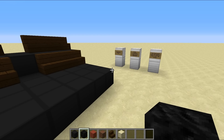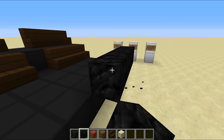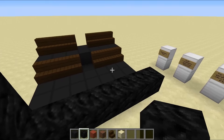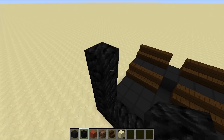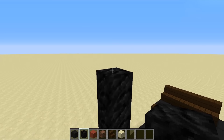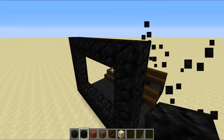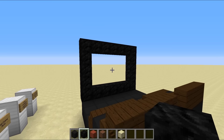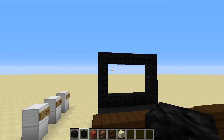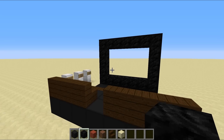Next up we're going to be building arguably the most important part of the cinema, which is of course the screen. For this I'm going to be using gold blocks, but you can switch these up however you want. We're going to go all the way across our entire cinema, then go three blocks up and place our other line above that, giving us a widescreen which looks pretty cool. We're going to be filling all of this in with redstone later on so we'll have a moving screen.